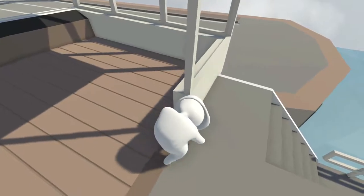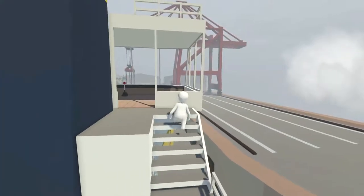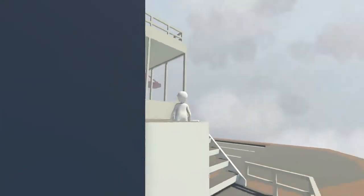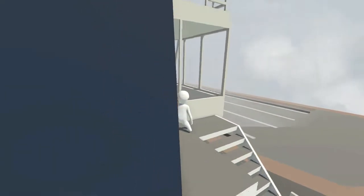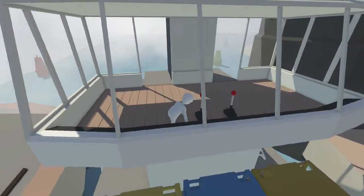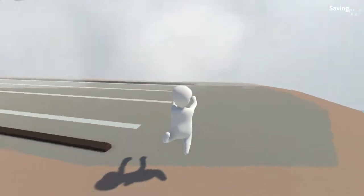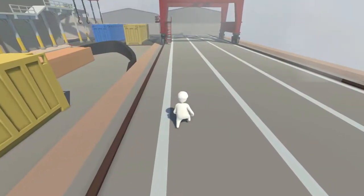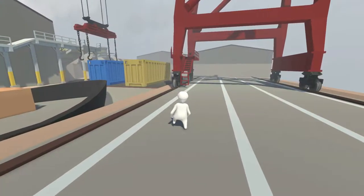Hey, what's up guys, skillswg, and welcome back to another episode of Human Fall Flat. We're about to fall flat, we about to do that. We just parked this gigantic boat next to this aircraft thing. We're going to do something different now. We made it — no problem — and we got a checkpoint somewhere around there. We got a lot of cranes.